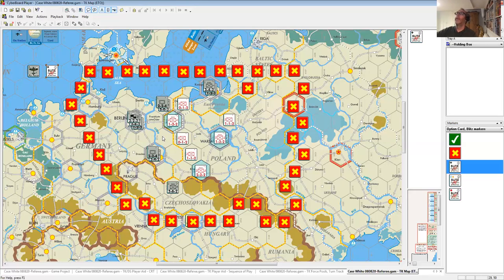I think you understand the basics as far as the counters go — attack, defense, move — and the steps are in the upper right-hand corner. After the support segment, you'll have an organization segment where you can combine one-step units into formations to make larger ones. But let's go ahead and start with the support segment. Where do you want the Air Force to come down?